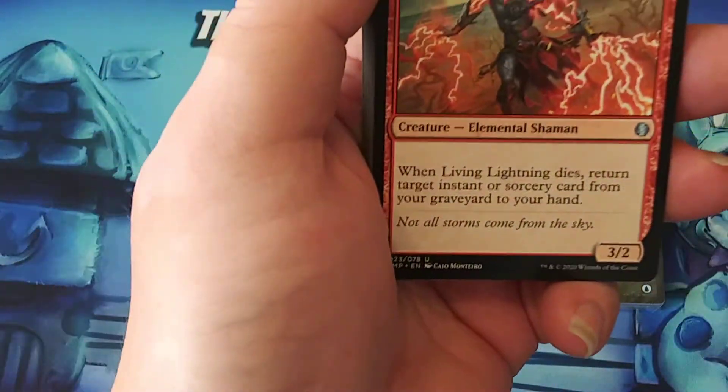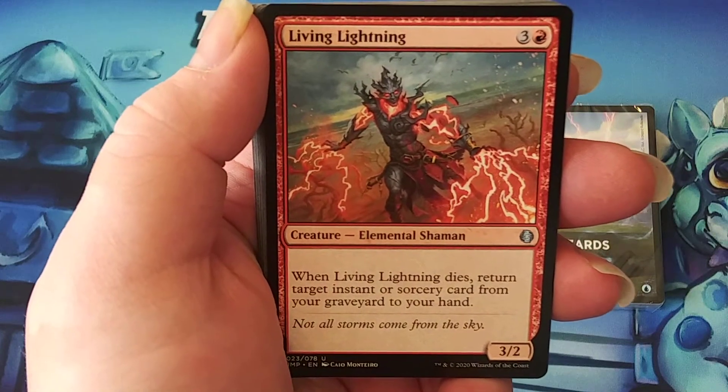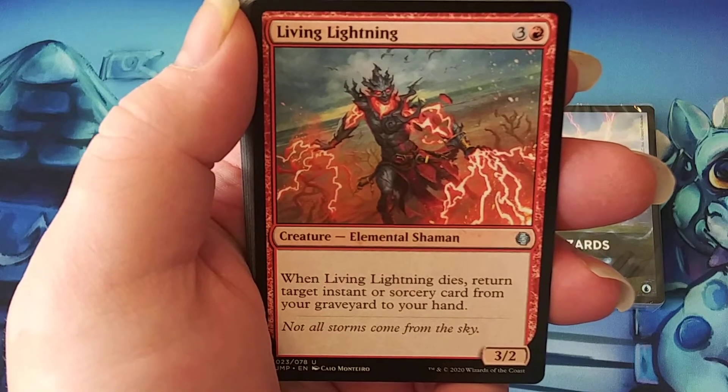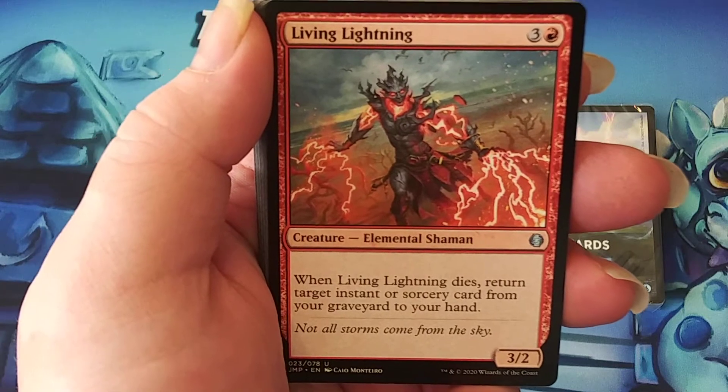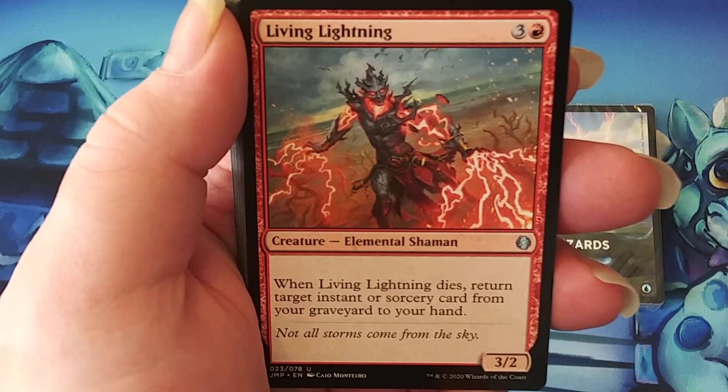Living Lightning — three generic and one red, a 3/2. When this creature dies, return target instant or sorcery card from your graveyard to your hand. So it is all spells matter.